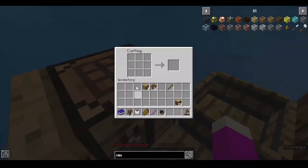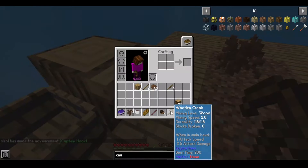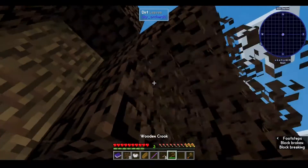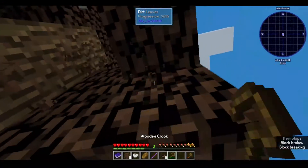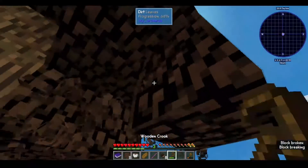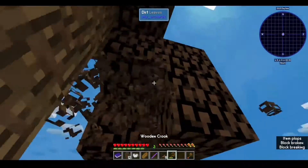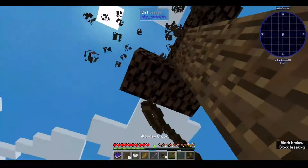Another thing I found out: there's this cool wacky thing called a crook, and I can use that. I'm pretty sure this basically gives me increased odds of having stuff drop when I break leaves. I'm getting a ton of acorns — this is way more than I normally get! This is already going great. I'm pretty sure you can make other crooks with different materials, since it's made using sticks. Maybe stone sticks and stuff like that. Who knows what goes on in modded Minecraft? It's crazy out here. You never know what's going to happen.